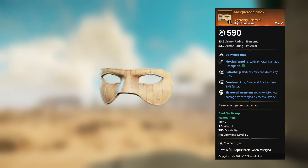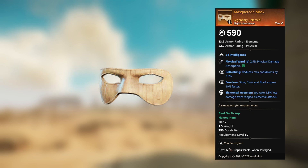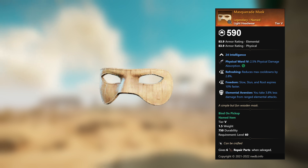Masquerade Mask — legendary unnamed light headwear. 24 Intelligence, Physical Ward 4, 2.5 percent physical damage absorption. This gem can be replaced. Refreshing: reduces max cooldowns by 2.8 percent. Freedom: slow, stun, and root expires 10 percent faster. Elemental Aversion: you take 3.8 percent less damage from ranged elemental attacks.